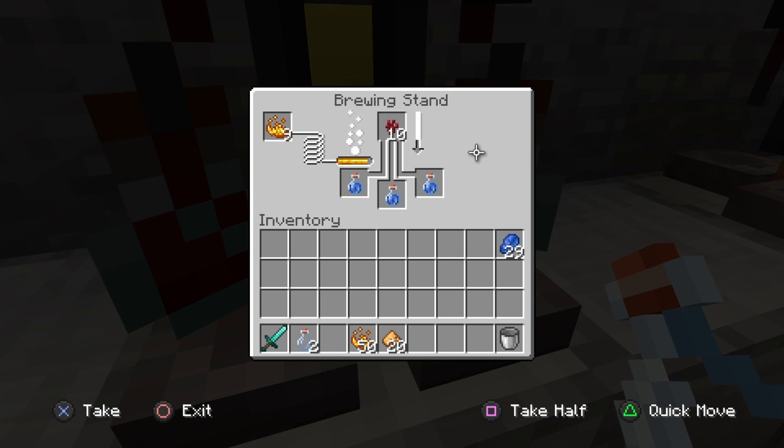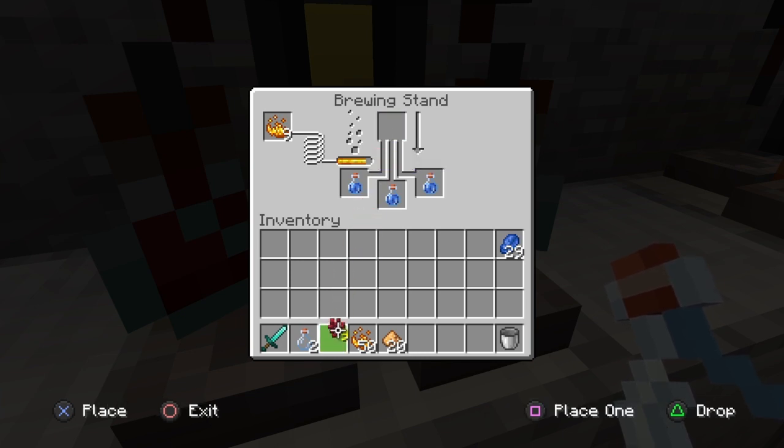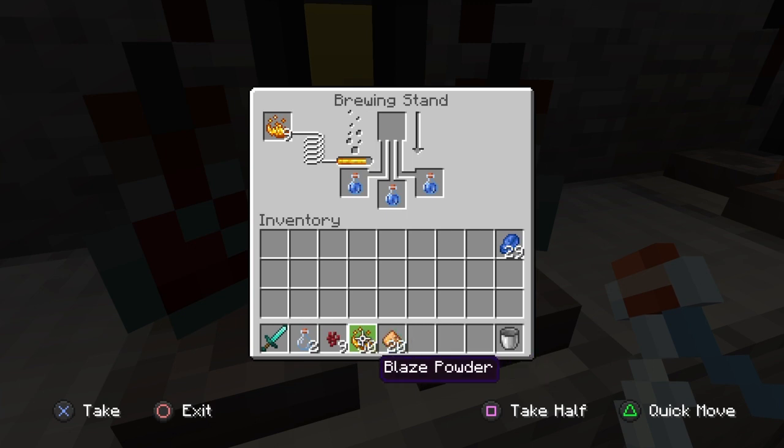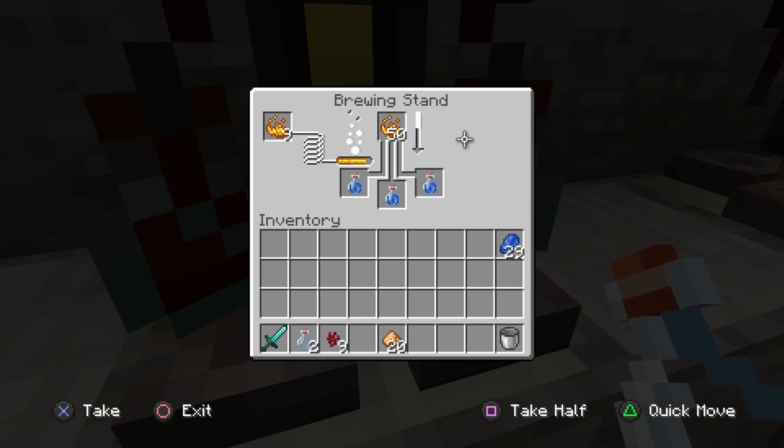Once we have done that, we'll add our main ingredient into the potion — blaze powder. This will take about another 15 seconds and will give us a level 1 potion of strength, which gives plus 1 to our attack. But we need plus 2, so we'll have to make the potion stronger.